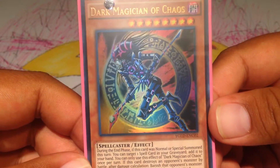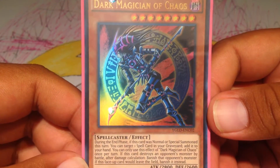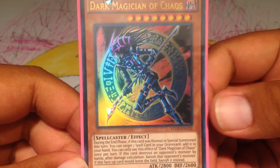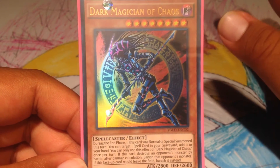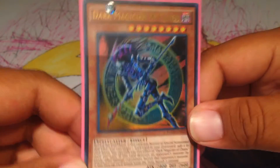Dark Magician of Chaos — DMOC. Even though he's Errata'd, he's still pretty good, because Chocolat Magician Girl and him do work together. Now that you have to wait till the end phase, it still kind of hurts him, but if you get it off, it's still really good. So just 1 DMOC.